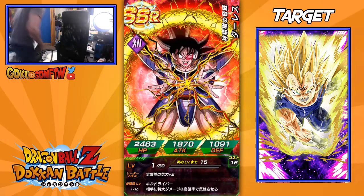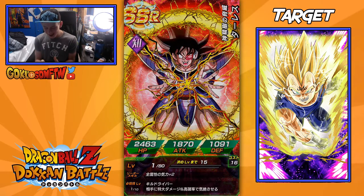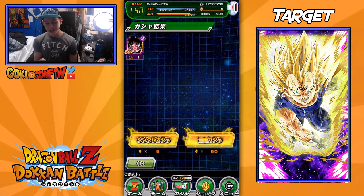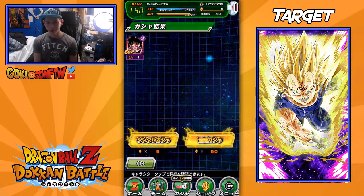Oh yes! Holy shit, I got Turles! Are you kidding me?! I got Turles! Turles is a super good leader and it's probably the second unit that I would have wanted from this banner, other than Super Saiyan Gohan, of course. So that's pretty damn amazing.